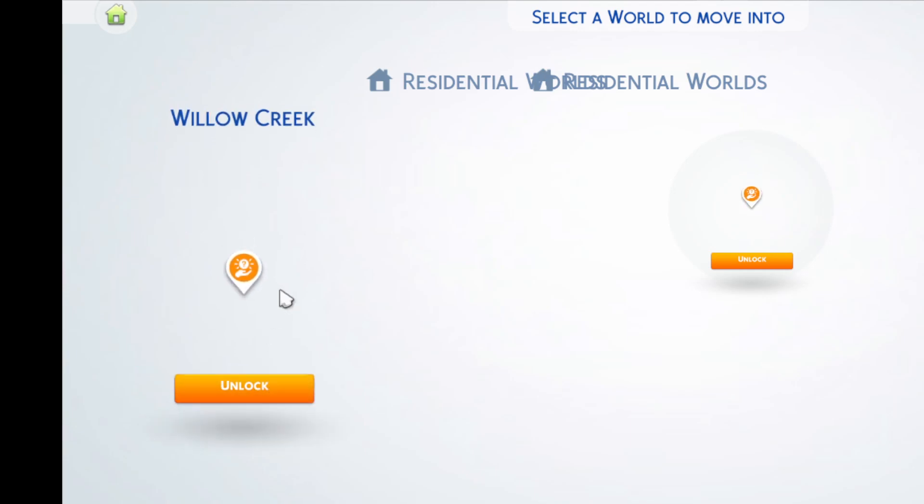I can't go into my worlds. I have more worlds than this. Clearly, it's just like, what is this bullshit? Why has this got to happen to me? I can't select a world to move into. They're fucking gone. I hate it here.